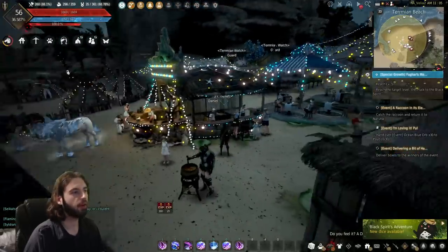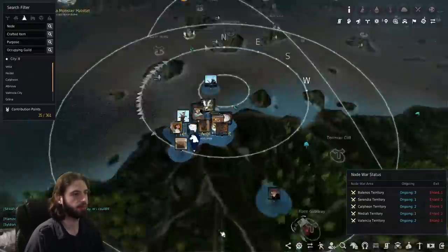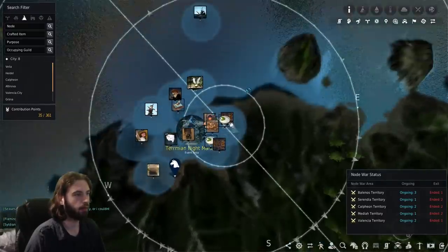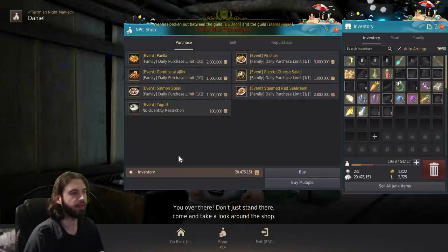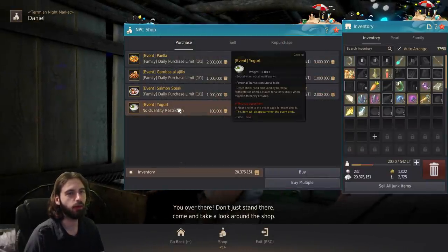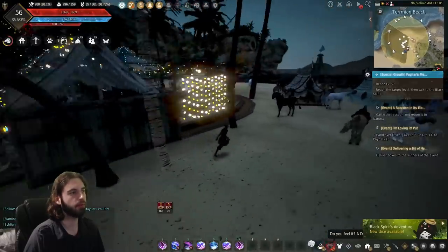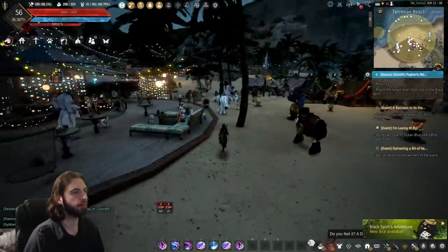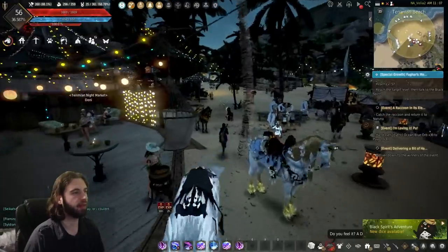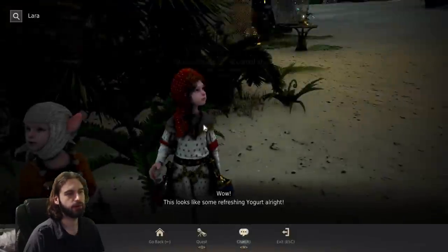The first quest is super easy — all you have to do is buy some yogurt from the Termian Night Market vendor Daniel, located almost all the way at the end of the location. Talk to him, click on his shop, and buy a yogurt for 100,000 silver. Then walk around the corner and bring it over to the NPC Lara, who we saw on the other side of this location. Turn that quest in.